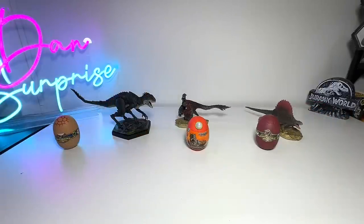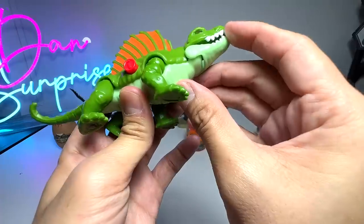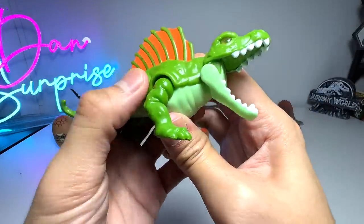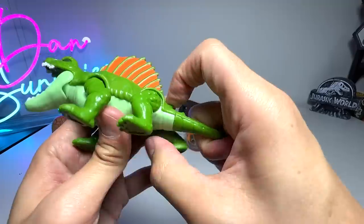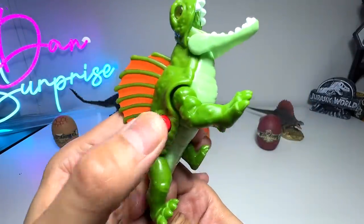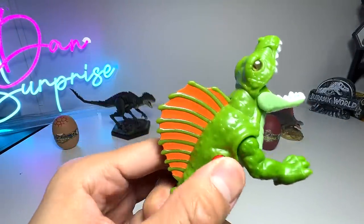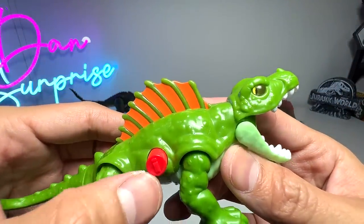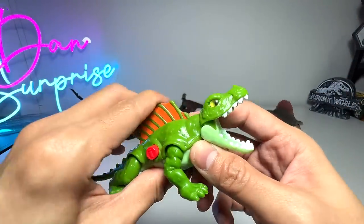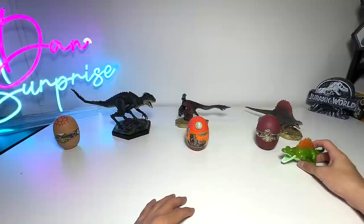Next I'm going to quickly show you guys one latest figure of a Dimetrodon that we just got from Imaginext. I'm not too sure how this actually works - this button doesn't work at all. Oh wait, I got it now! You're supposed to press it and it will spring right open. That was so silly of me - I didn't even know this. So that's the first one: Dimetrodon.